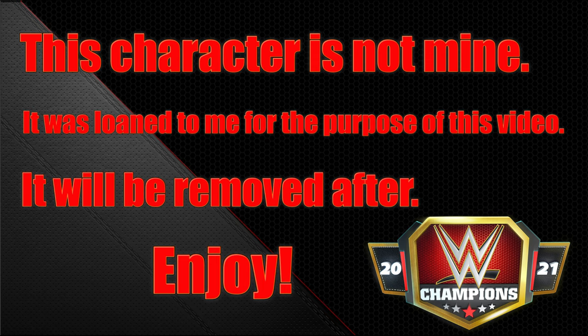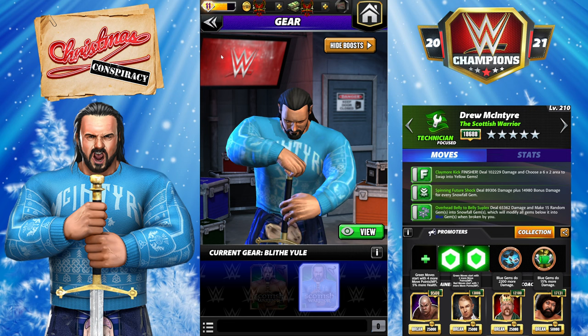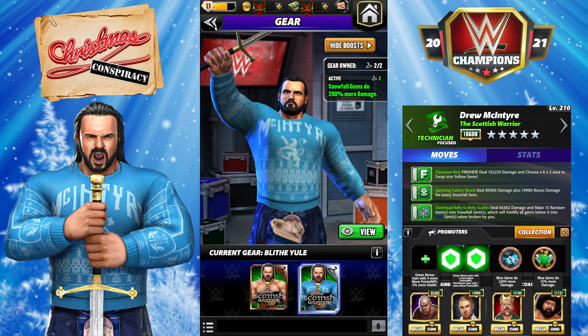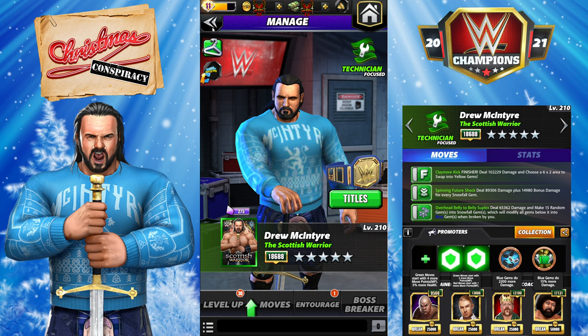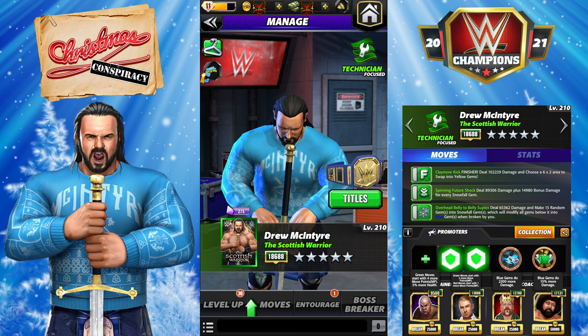Hey everyone, Merix here bringing you another video on Drew McIntyre the Scottish Warrior and his Christmas sweater. My Drew is five-star silver - I'll have to earn the sweater like everyone else. Snowfall gems do 200% more damage, and the boost also works on bonus damage. So the Spinning Future Shock shows 14,900 bonus damage, but in-game it's going to be almost 45,000 damage. I'll run three different builds with the sweater - they're all snowfall builds with Future Shock because it's affected the most.